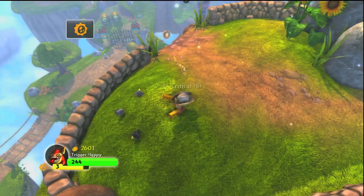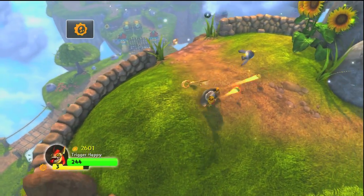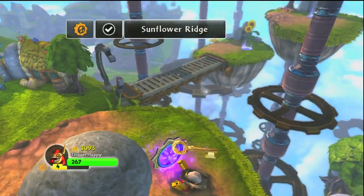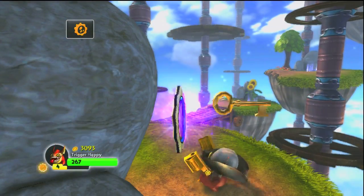I like it. Let's see what it looks like. Yee-haw! Check your happy cowboy! Then just drop down off this ledge here and you have the Soul Gem that's on the level.